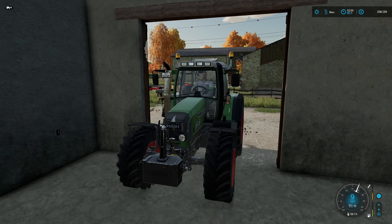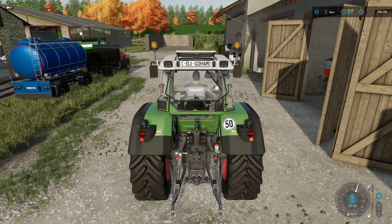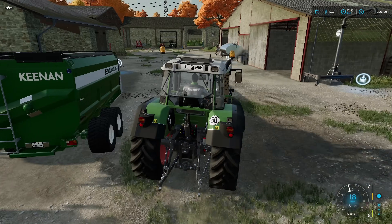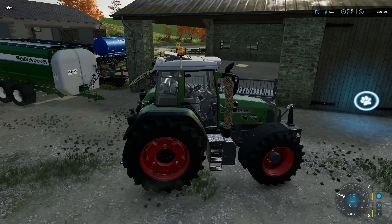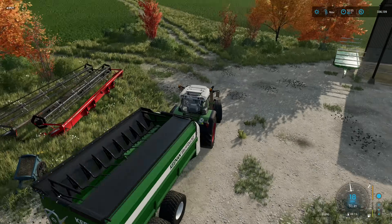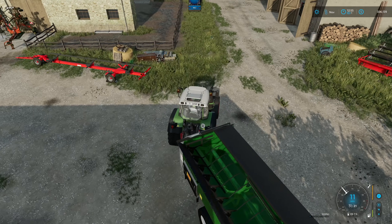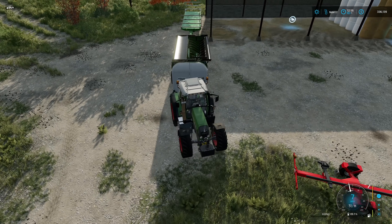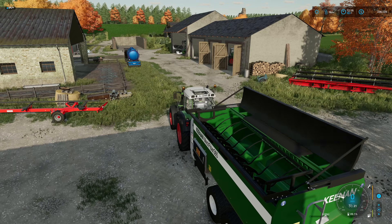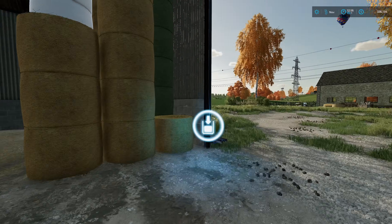Step one: jumping into our friend the 820 again — absolutely love this thing. The only thing I don't like is it moves a lot. Rocking and rolling with the Keenamechfabra 365 — my favorite feed mixer from the past few Farming Simulator games, truly is. Let's open it up and turn the mixer on so that when we start putting stuff in there we are good to cut.